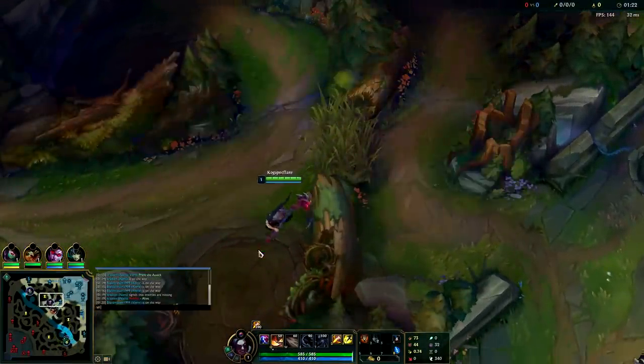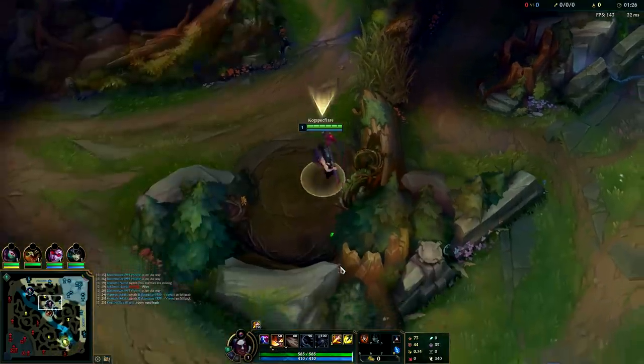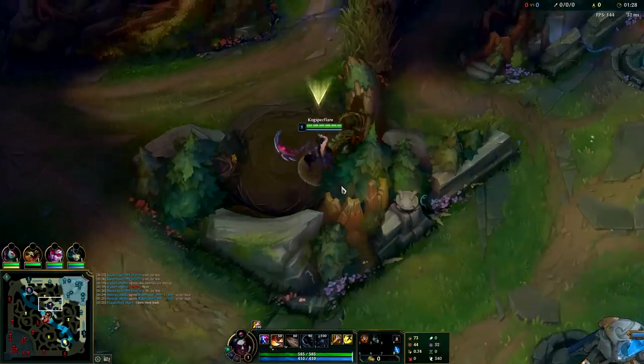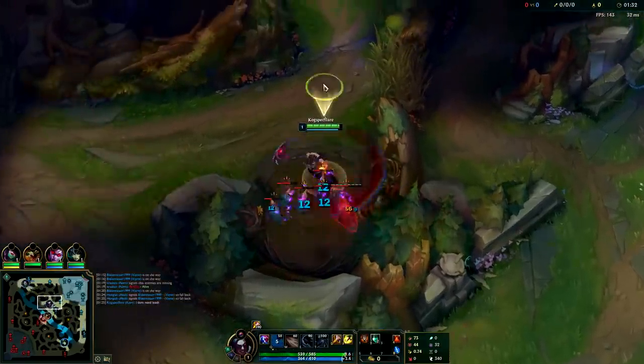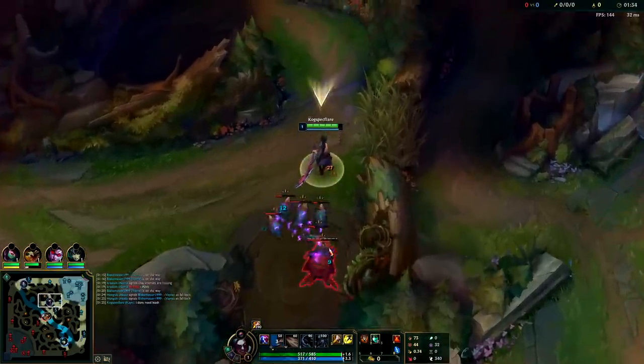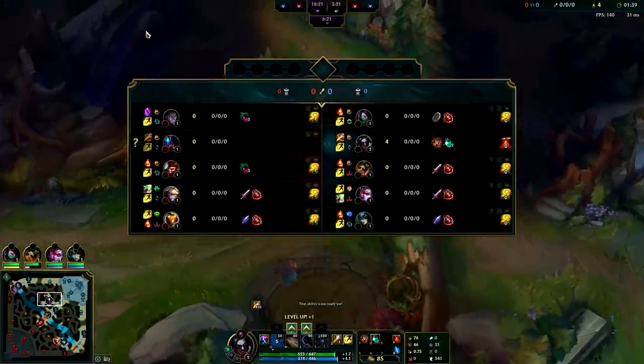I don't need a leash. On Kayn you can solo start wolves or raptors — it doesn't matter. You can also solo start buff if you really want to. If you're going to do a cheese clear, a three-camp clear into level three, you want to make sure you can get a kill. I feel like Silas is going to play super aggro.